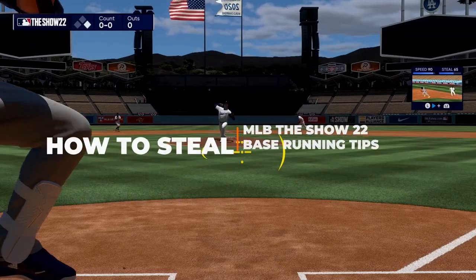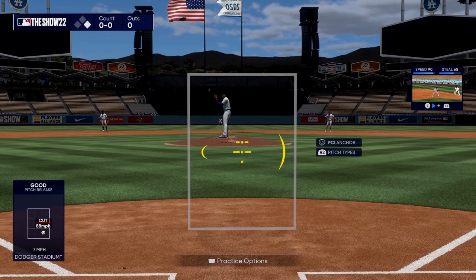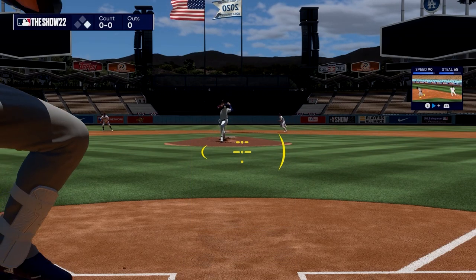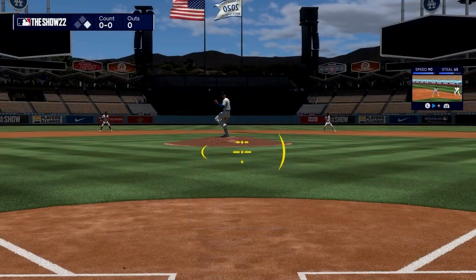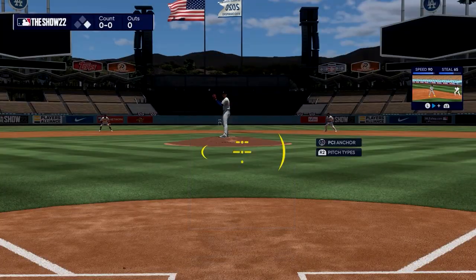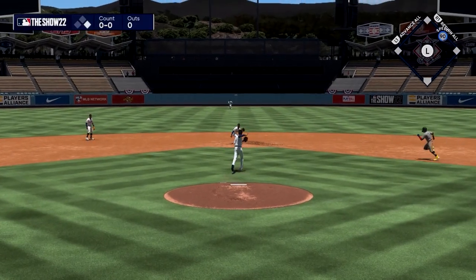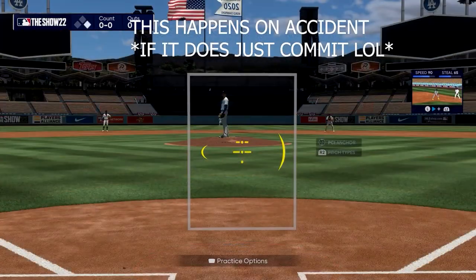To steal bases there are a couple of ways. While the pitcher is getting ready, simply tap the left trigger button and the computer will take off for you when the pitcher begins their windup. The second method is holding the left trigger and letting go well before the pitcher begins his windup for an early steal attempt.